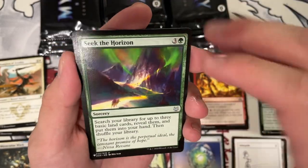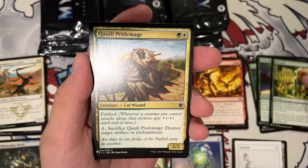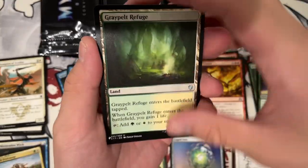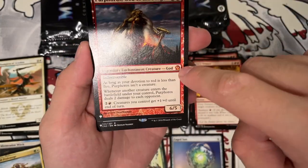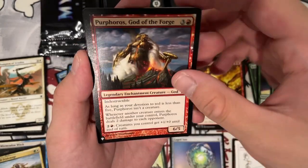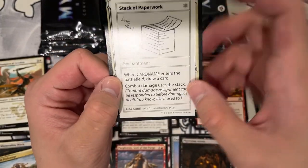We're also joined by my wonderful brother. He's cool — sometimes. Say hi. Hi. Kwasali Pride Mage. Grape Helt Refuge. And Purphoros — that's pretty cool, it's a mythic. Oh wait, is that the original? Yeah, this is in the old border slot, so we actually still get a rare. Phyrexian Arena — I think we already have one. Stack of Paperwork — combat damage uses the stack.